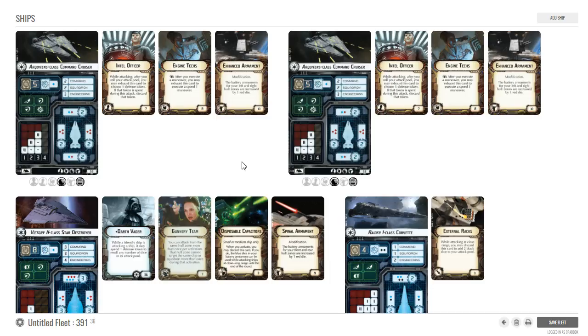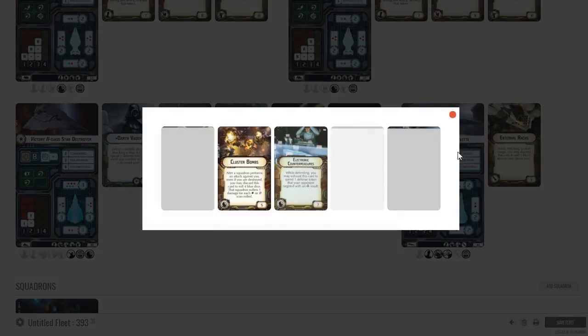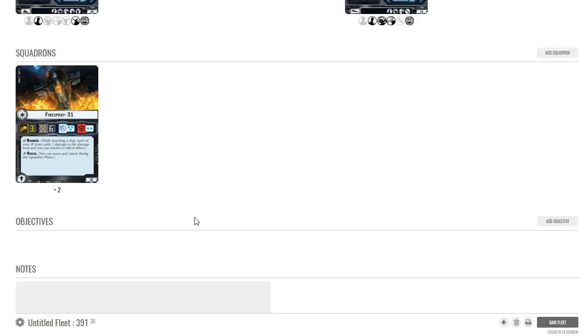One thing we're lacking is we could add an Interdictor and also put ECM on, which puts us right at 400. But this isn't exactly a second-player type of build, so let's look at objectives just in case we don't end up being first player.